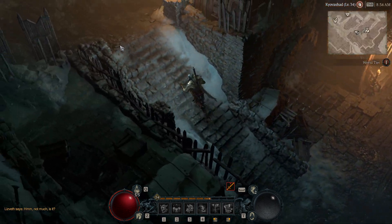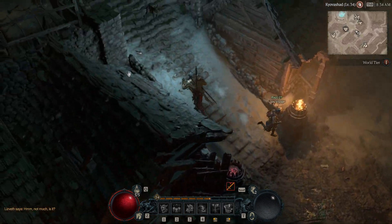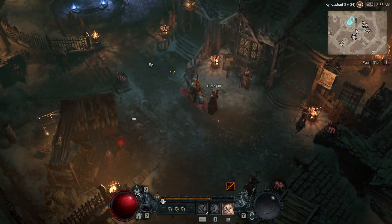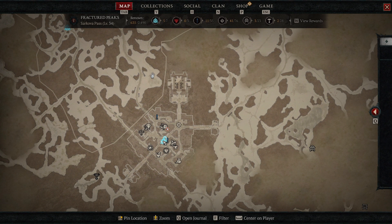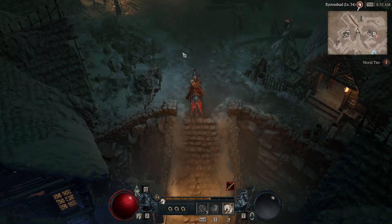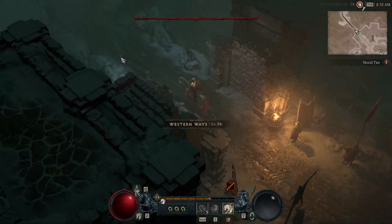To farm obols, open your map on a second screen and go from event to event. I know there's an event here and another one here because I've done this a few times already. I'm going with my horse since that's a lot quicker. You can right-click on the map to place a marker and a navigation line will appear, which makes it a lot easier to reach your destination.